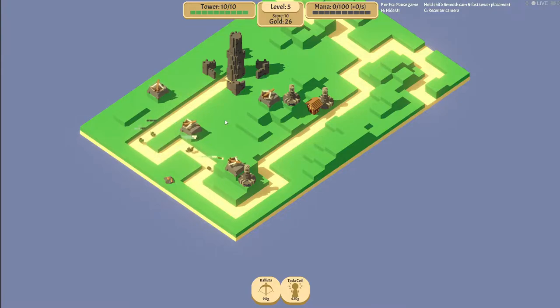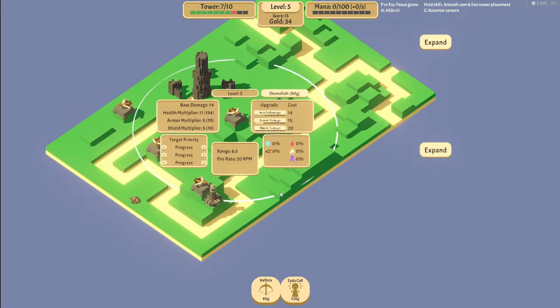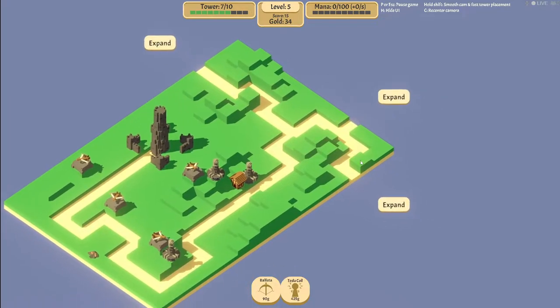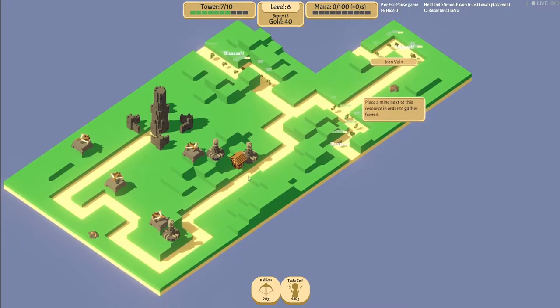We don't have gold for this. We goofed. We're going to take damage for our tower. Learning experience. That was not good. We need to expand this way. Oh no, that's not good. Iron mine - how do we get mines?